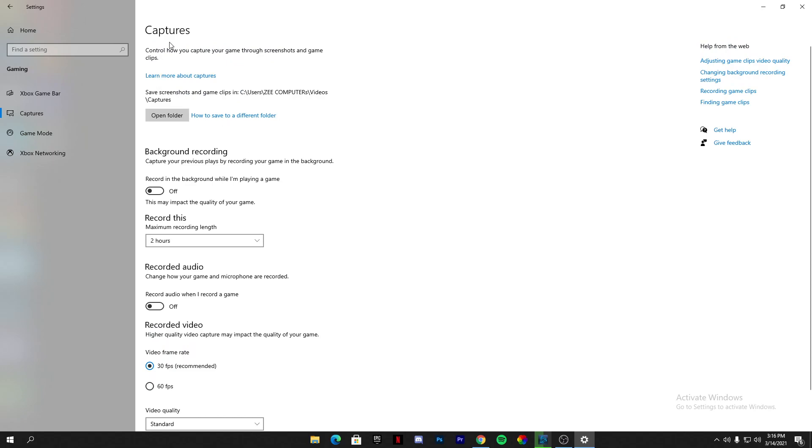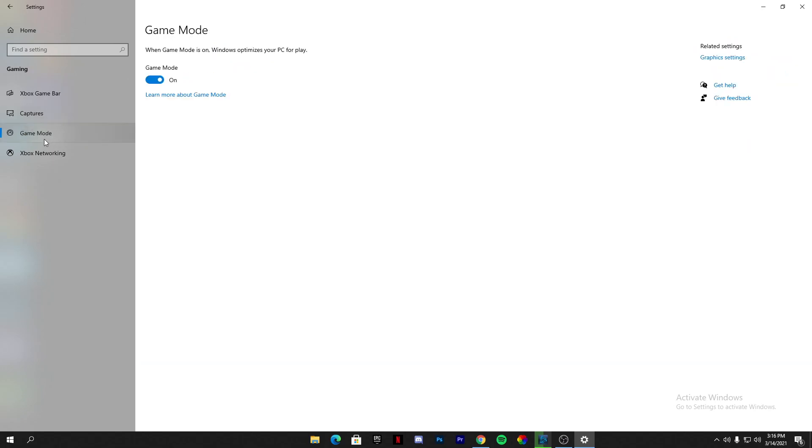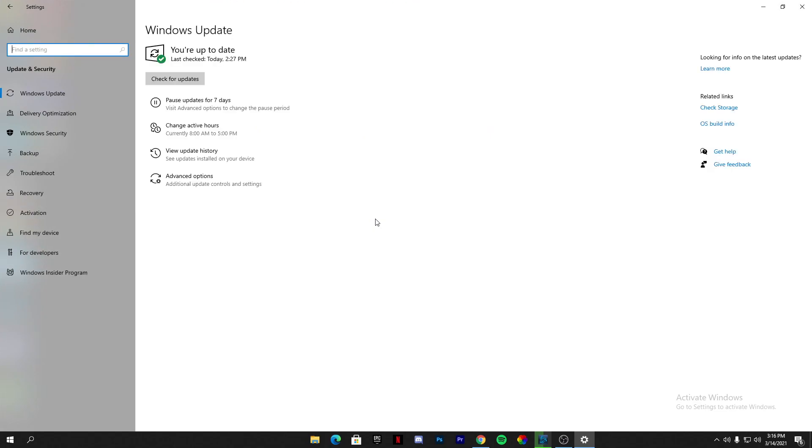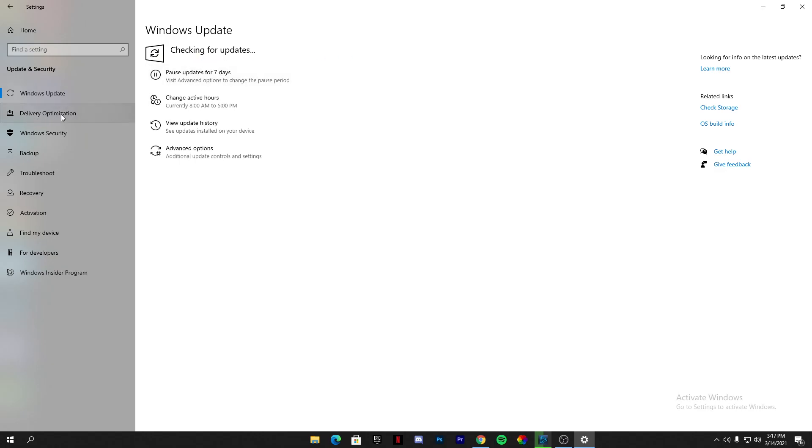Just after turning off the Capture settings, go into Game Mode and turn it on. But before doing that, make sure you have the latest updated version of Windows on your PC. Make sure to update your Windows to the latest version if you have not yet.